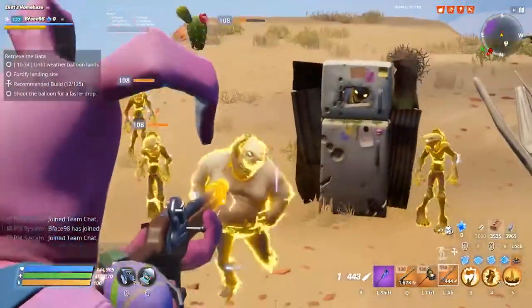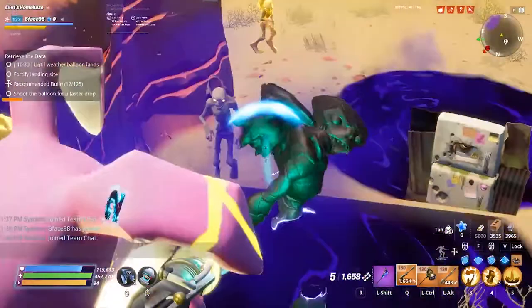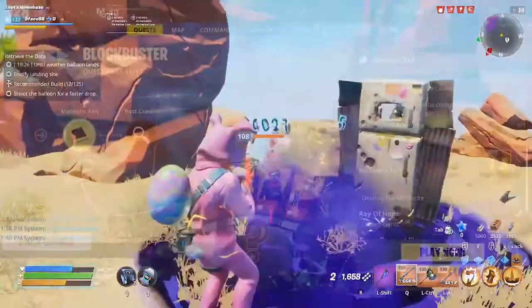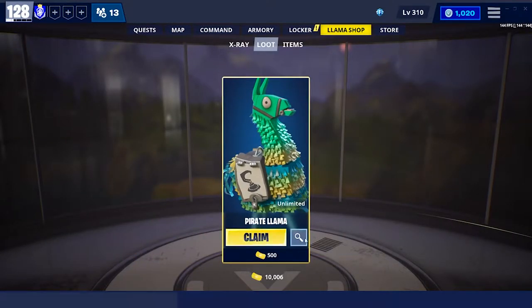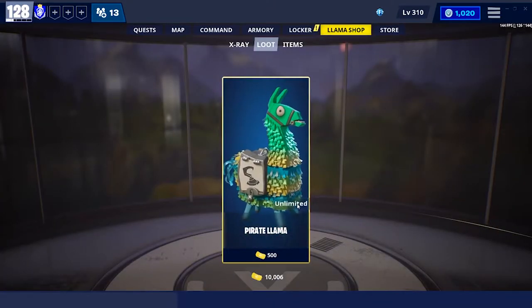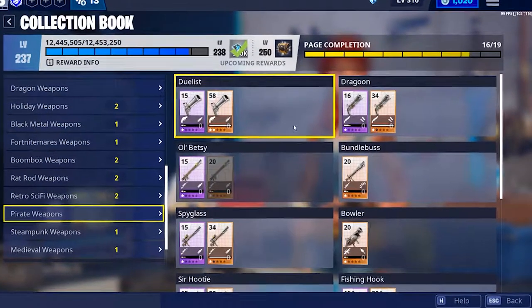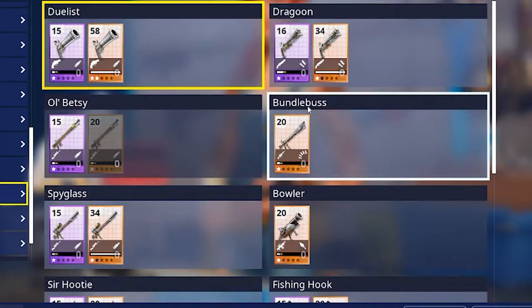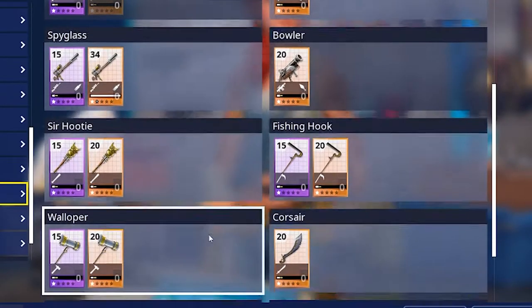Hello everyone and welcome to my first Fortnite Save the World video. Today we're going to start off by reviewing some of the items that come out of the Pirate Llamas, which are in the shop right now. Those items are the Dualist Dragoon, Old Betsy, Bundle Bus, Spyglass, Bowler, Sir Hoody, Fishing Hook,